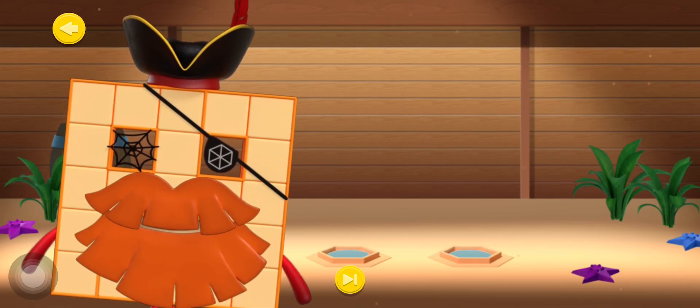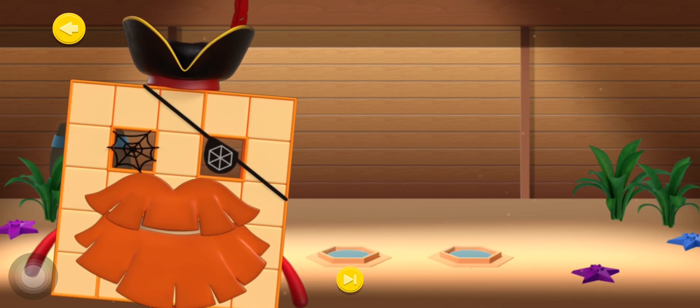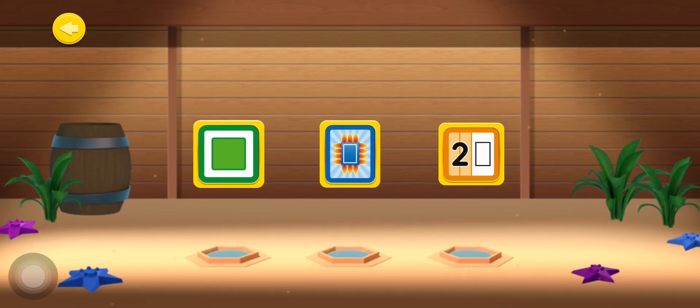Shipmate, can you help the Number Blocks work out which clubs they belong to? Pick a club badge, listen to the questions, and then select the correct answer. Select a badge to start the quiz.